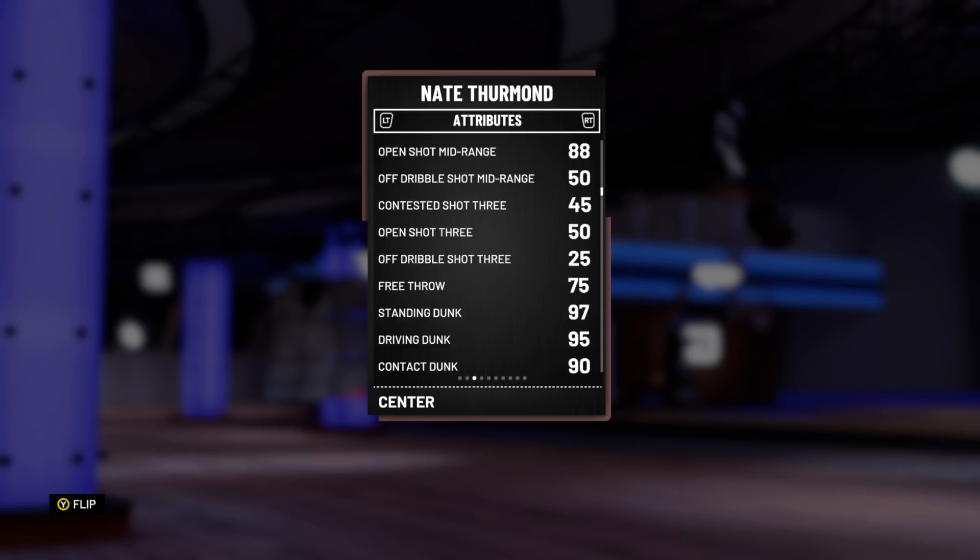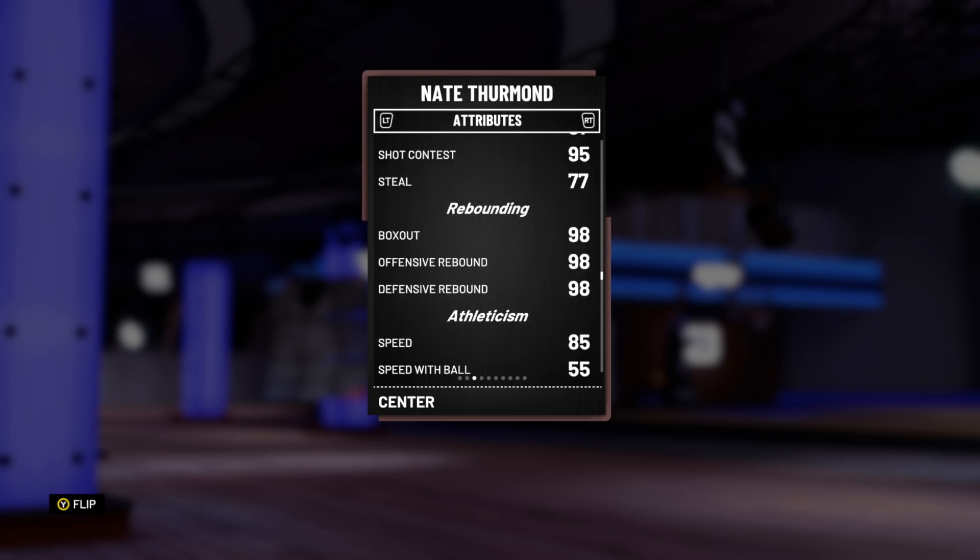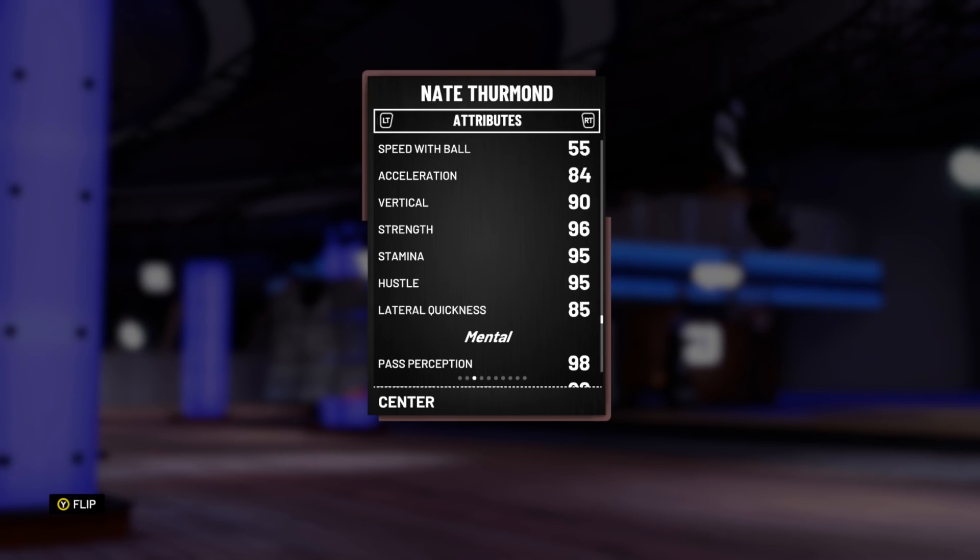He's obviously not going to be much of a passer. 97 block, 77 steal, 95 shot contest — this is good. 98 offensive rebounding stats. 85 speed, 84 acceleration, 55 speed with ball though is not great. He's got 90 vertical, 96 strength, 85 lateral quickness. He's going to be a really good defender anyway.